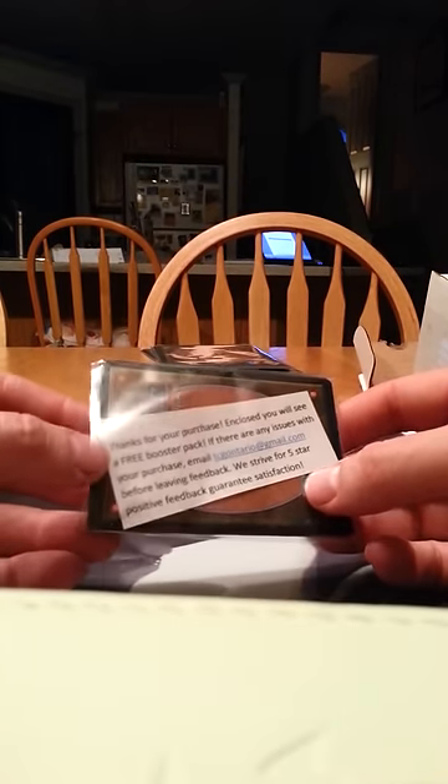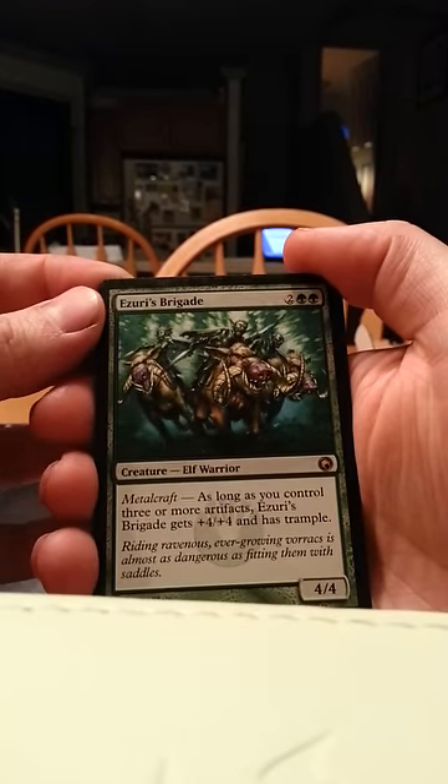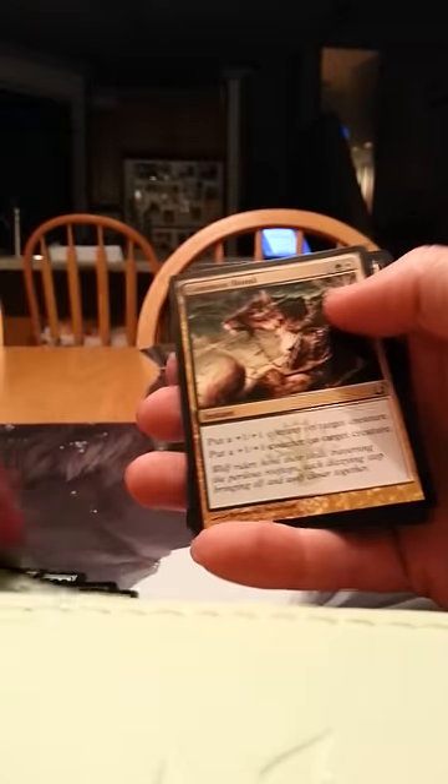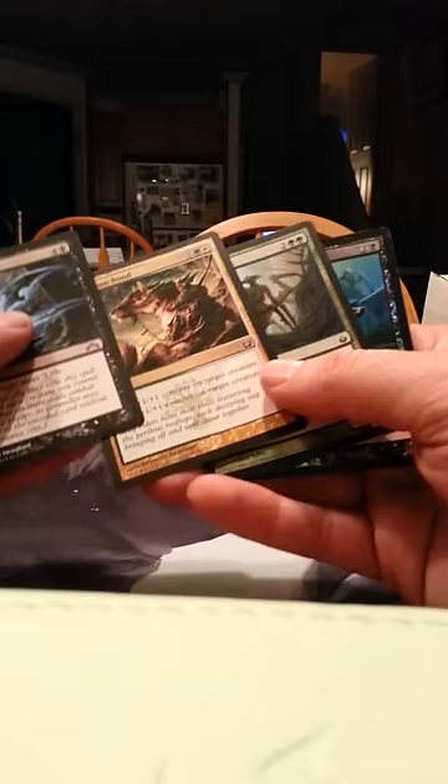So we're just going to get right into it. They're in penny sleeves, nicely packaged, so that's nice. First repack has Azuri's Brigade, Armament Master, Dowsing Gloom, Tangle Mantis, Common Bond, and Shadow Slice. It's a meh pack.